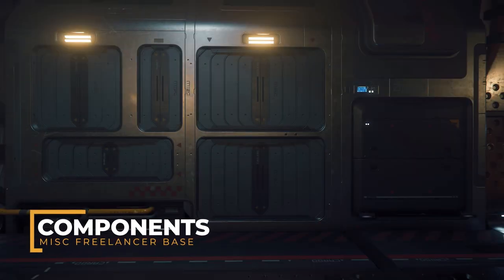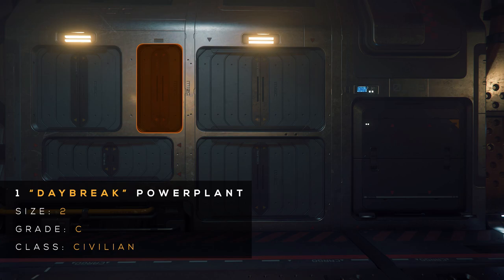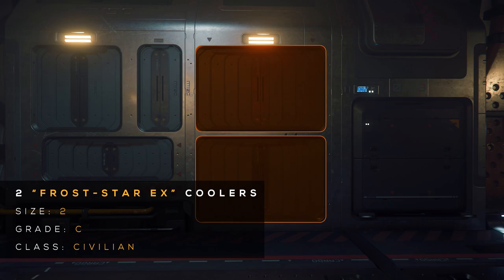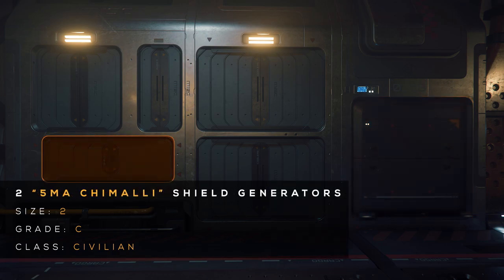Let's talk about components. The standard components available on the Freelancer base are as follows: one size 2 grade C civilian class Daybreak powerplant, two size 2 grade C civilian class coolers, an Odyssey Quantum Drive with an 18-second cooldown after long jumps, and two size 2 grade C military grade 5MA Chimali shield generators.